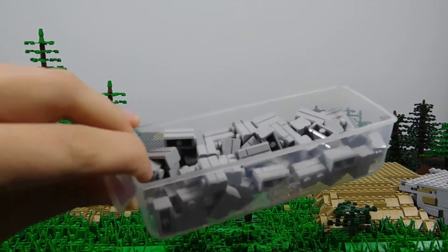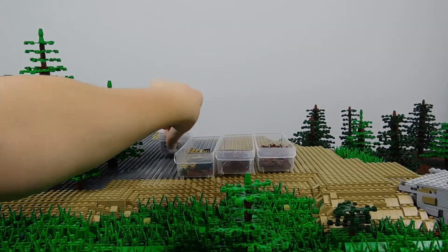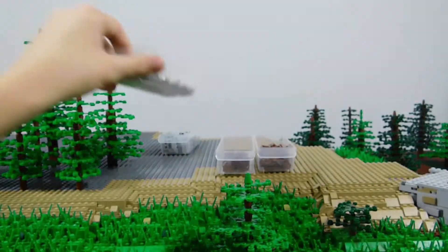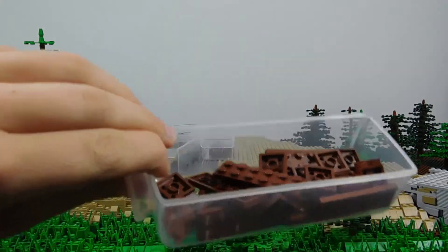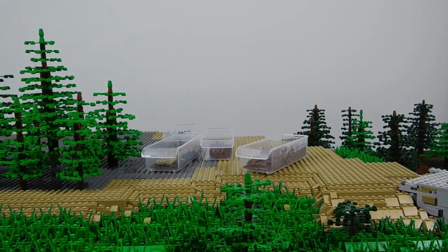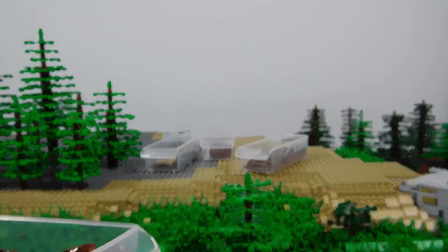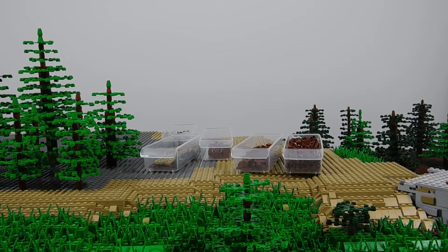That fourth BrickLink order that hadn't come in before has now come in. I took it out and sorted it into these bins. I got 75 of these light gray masonry brick pieces - those will probably be for the castle. There's also some dark tan plus road detailing pieces, reddish brown bricks, and then about 400 brown studs. That was one of the more smaller orders of the four, so now all the orders are in.